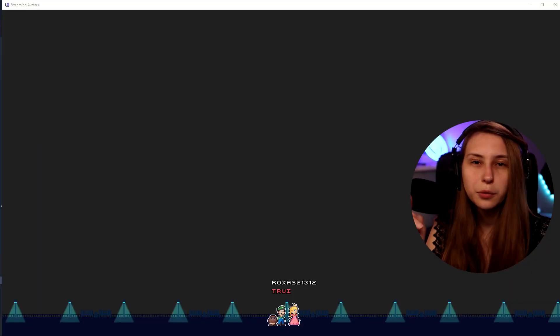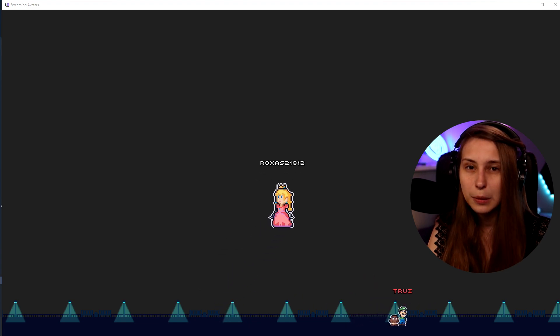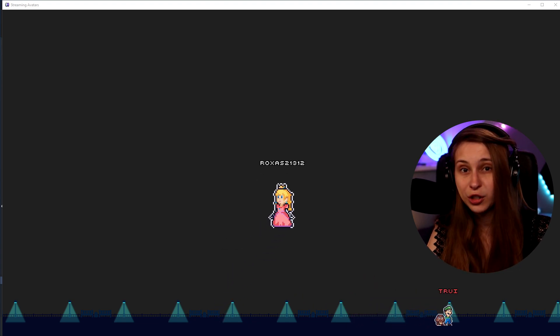Did you know you can make a shout out with stream avatars? It's actually pretty simple. So how does it look like? If I shout out Roxas here, Roxas is going to become big and become shouted out.